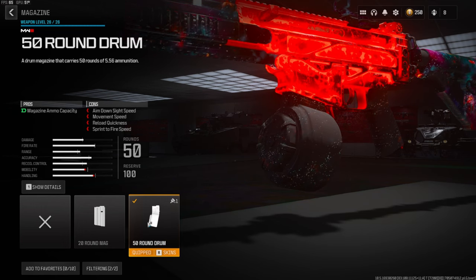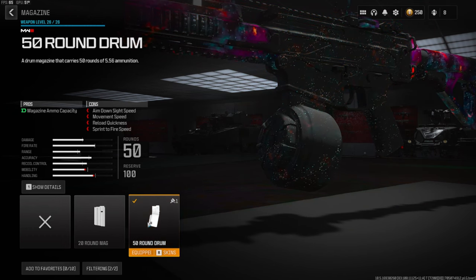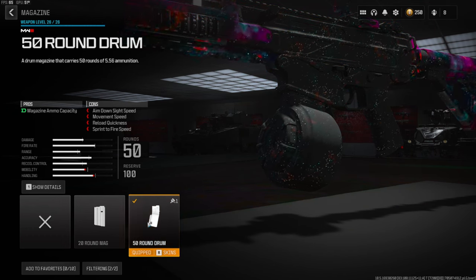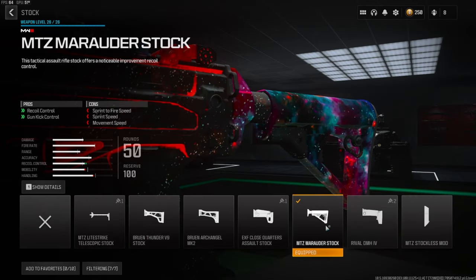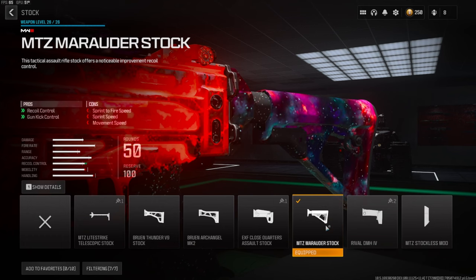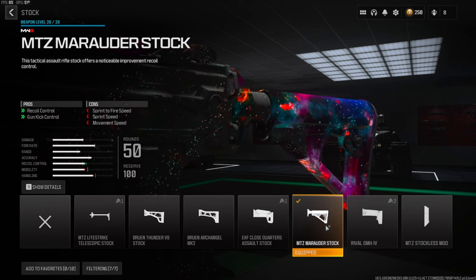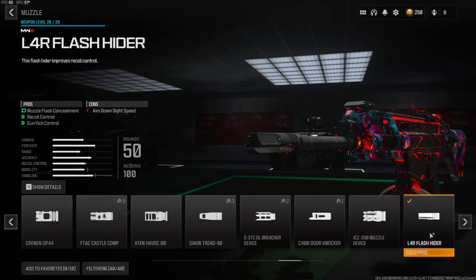The 50 Round Drum definitely helps out a ton. The cons are aimed down sights speed, movement speed, reload quickness, and sprint-to-fire speed. On the stock we're going to be going with the MTZ Marauder Stock — this gives you recoil control and gun kick control. You lose out on a little bit of sprint-to-fire speed, sprint speed, and movement speed.